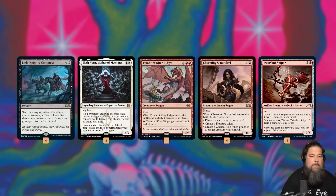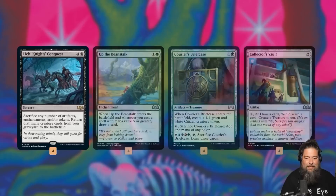We also have Charming Scoundrel, which is perfect for this deck. When it ETBs, it can rummage to get a big finisher into the graveyard for reanimation, make a Treasure we can sacrifice to Lich-Knight's Conquest, or make a Wicked Role. One of the weird quirks of Wicked Roles is you can only have one on a creature at a time, so we can stack all the Wicked Roles on the same creature — they legend-rule themselves away and each one deals a damage as it goes to the graveyard.